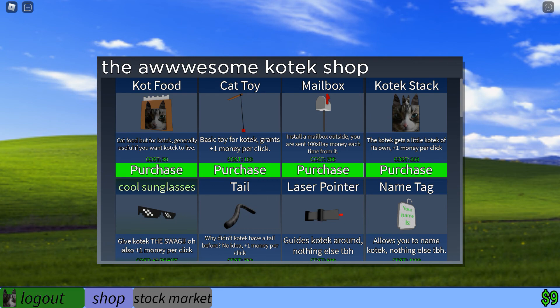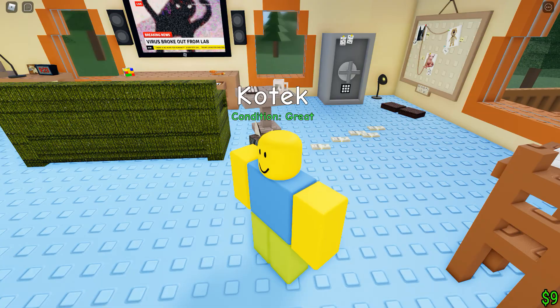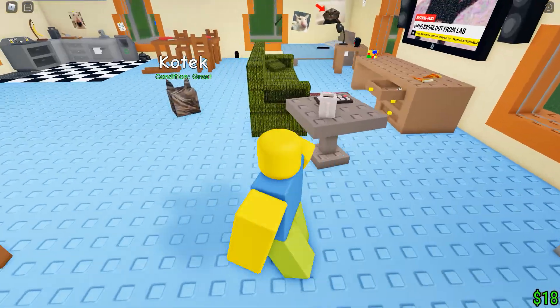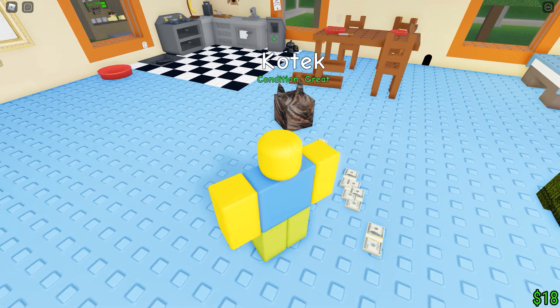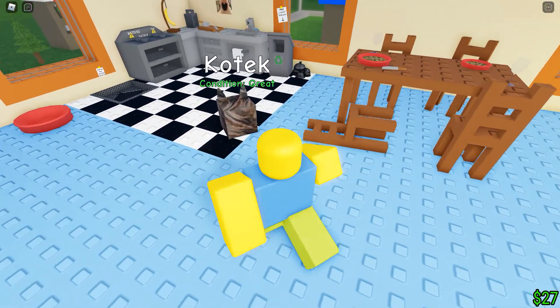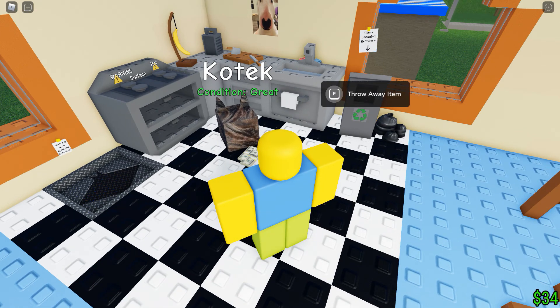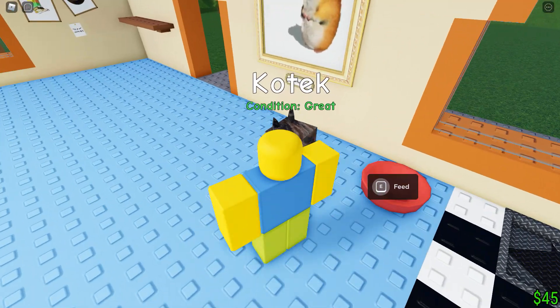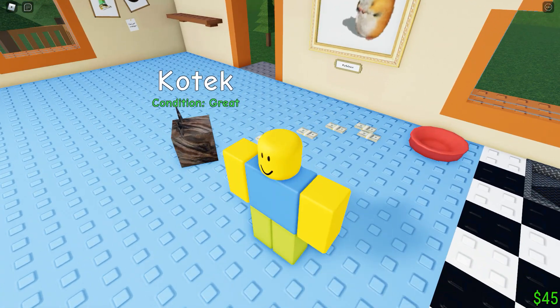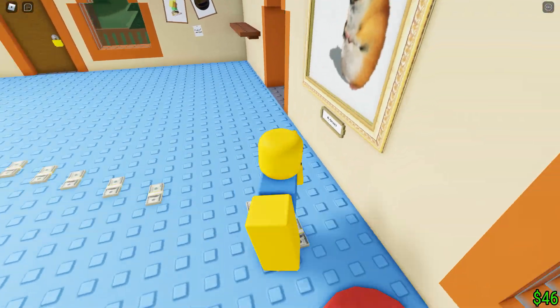We gotta get him food. Let's keep clicking on that. Look at Kotech — his condition is great. He does have hunger, but it's measured in a different way. I do like the house; it's different compared to the Raise a Floppa house. This is like a fan-made spinoff of that game. We can throw away items — in Raise a Floppa you gotta buy a recycling bin, but in this game you don't gotta worry about that. Let's give him some money.